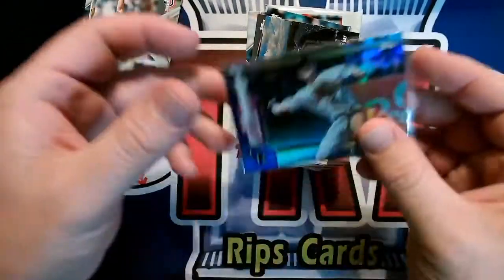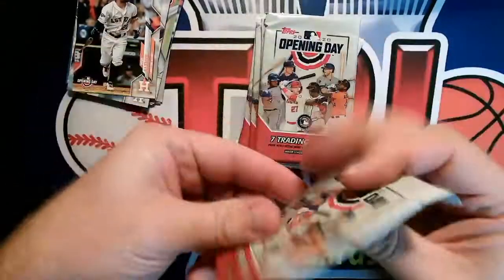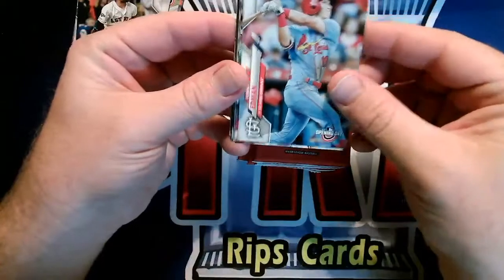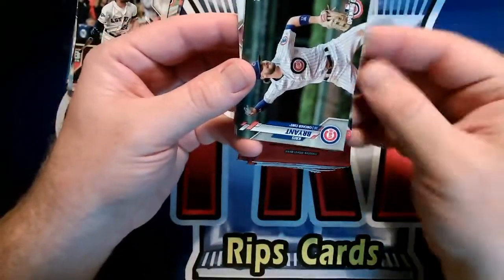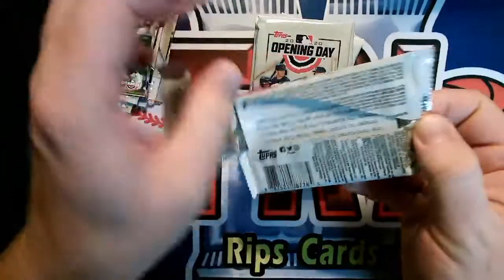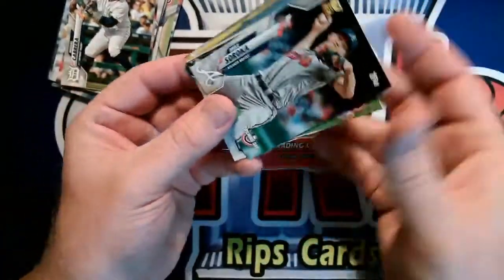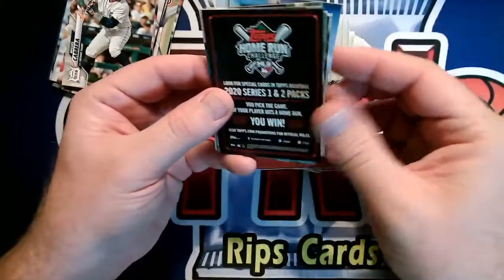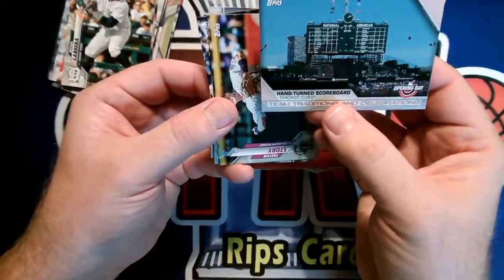Opening Day is ours — it's kind of this blue foil. Let's see what pack number three brings us. So Miguel Cabrera, Edmundo, Devers — I don't know how to say that — Hoyt, Chris Bryant, Marlins. The chances are pretty unlikely, but that was literally the only reason I got this one. There's Trevor Story the non-foil, Mike Soraka, Ian Kennedy, Trent Grisham rookie, Clevenger, and a National Baseball Card Day insert — a hand-turned scoreboard, Chicago Cubs.